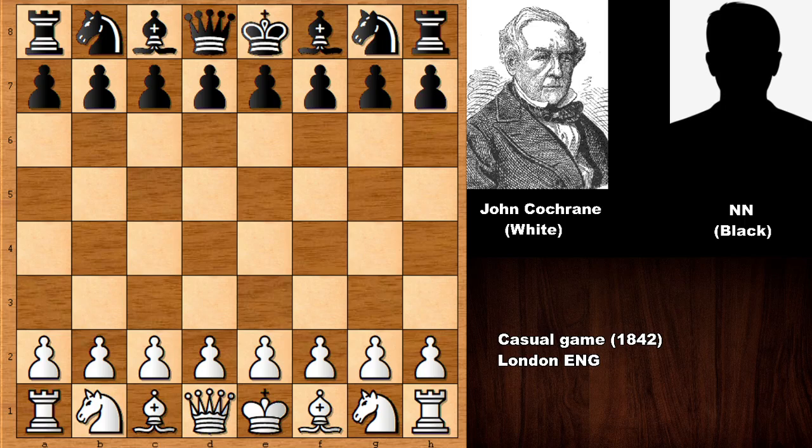Hello everyone and welcome back to another very nice chess game from 1842 in London, England. In this chess game we have John Cochrane with the white pieces and his opponent is an unknown chess player. John Cochrane was a Scottish chess master and one of the most aggressive and leading chess players of his era.